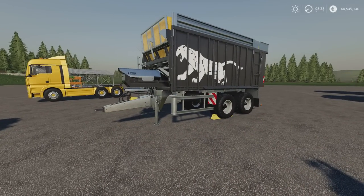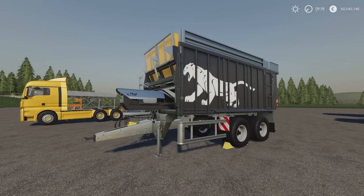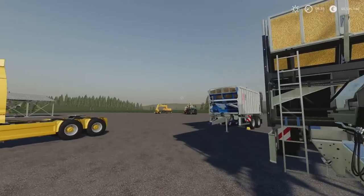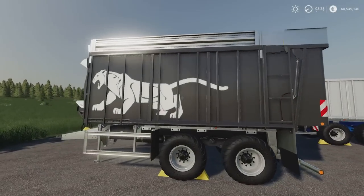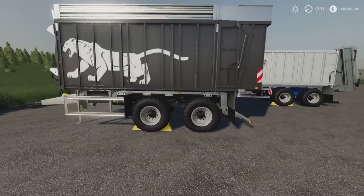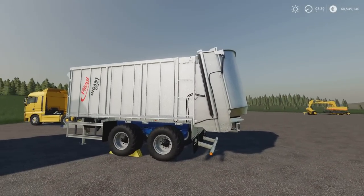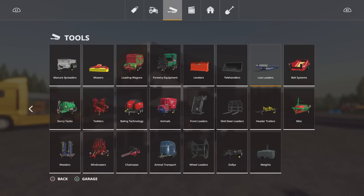Next we have the Flegal ASW 261 by Smetty — 8.56 megabytes download, 10 slots on console. We've got a few variations: an 18,000 litre, a 19,000 litre, and a 22,500 litre. We can also have it in a muck spreading variant. There are a few different decal options, including the Black Edition Panther version. Nicely made mod — it's not huge, doesn't take up a lot of room. Unlike the Flegal Balls, there's no rear trailer here, so you can't daisy chain these together, probably because you can have it as the muck spreading version as well.